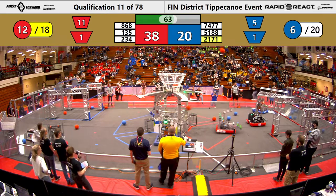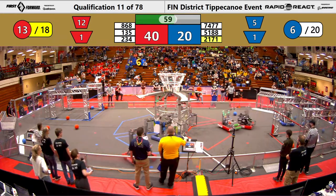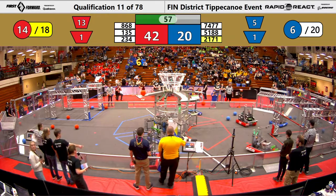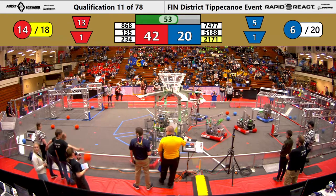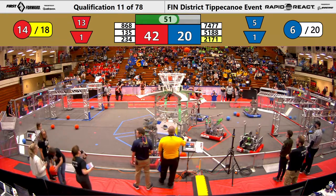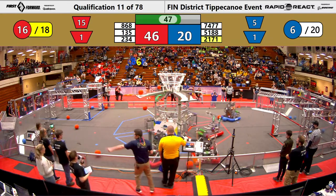868 makes one into the upper hub. Then 868 sinks two more in and 234 also takes shots for the Red Alliance.